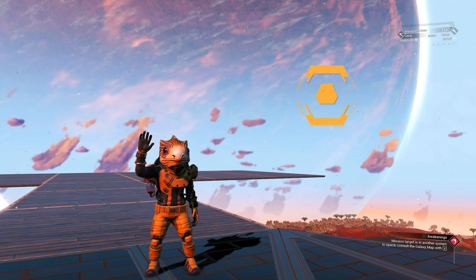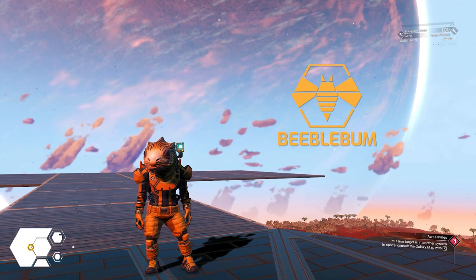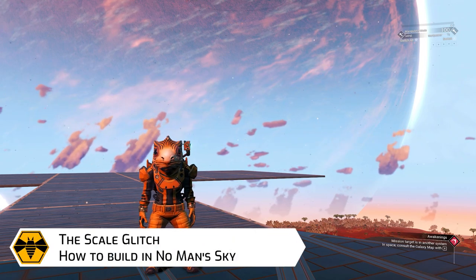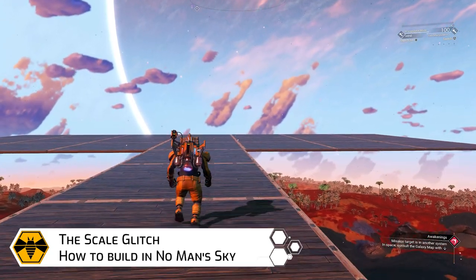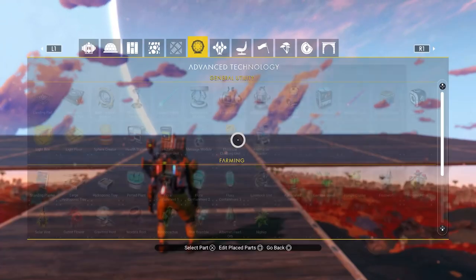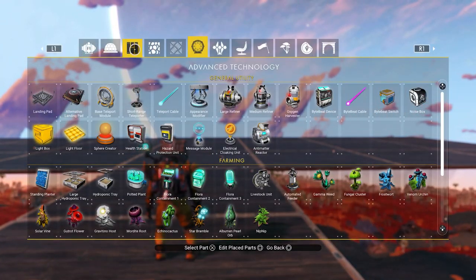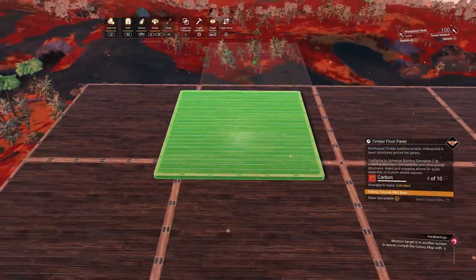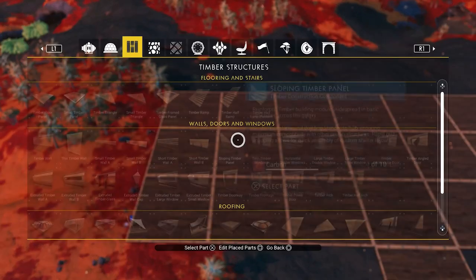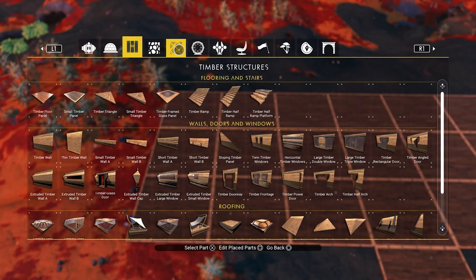Hey everyone, welcome back to another session of how to build in No Man's Sky. Today I'd like to show you the scale glitch and the extended scale glitch. These two techniques we figured out during my Thursday stream, and I want to thank Pezzes and Faro for their tips and suggestions, because Pezzes was the one that actually discovered this glitch, and Faro gave us a suggestion which made this glitch even more fun.